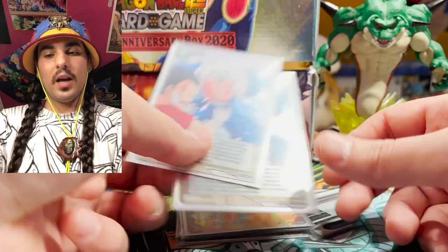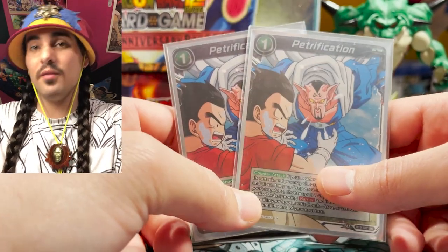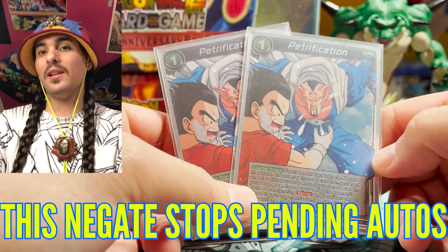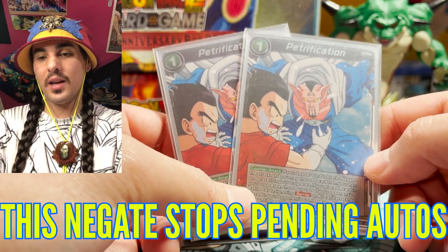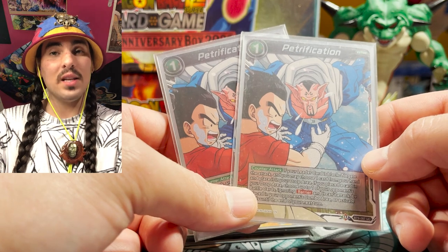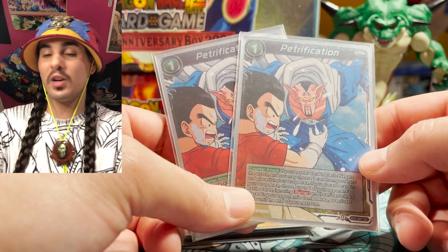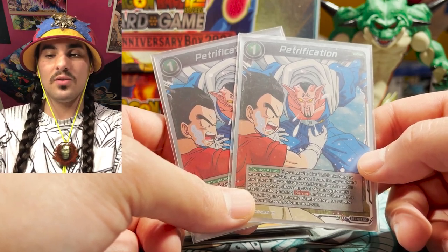Petrification is one of the spiciest negates in the game. This negate stops pending autos — things like Alliance, autos that draw you cards or look through things. This just freezes a battle card. And you can also freeze a different battle card, so if you're concerned about another battle card doing something — they swing with something, you Petrification, negate the attack, and then choose the other battle card, ignoring barrier, and just freeze it. This card is insane.